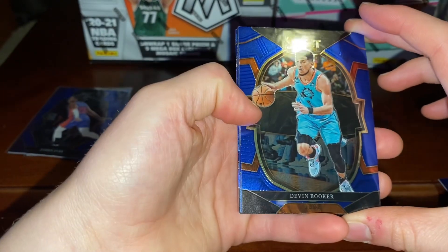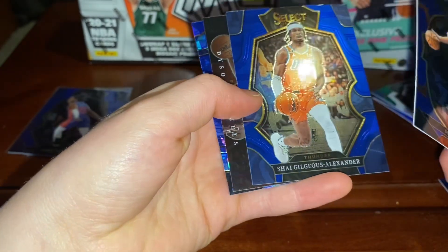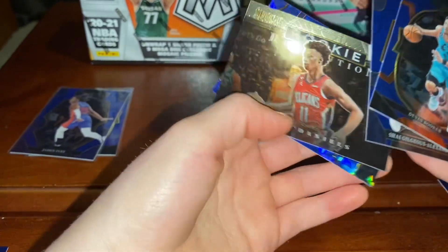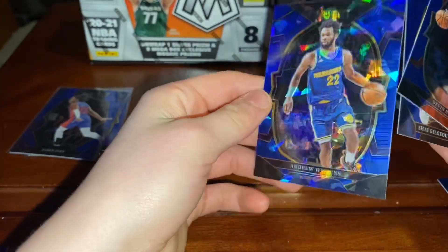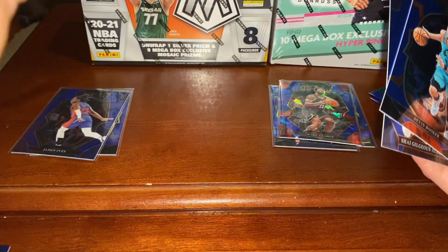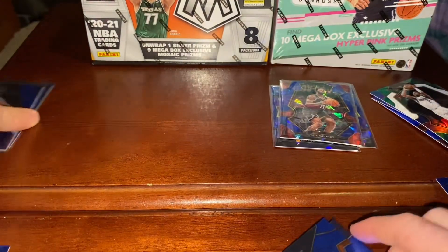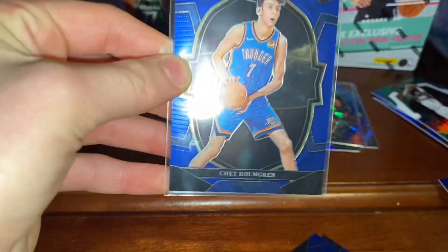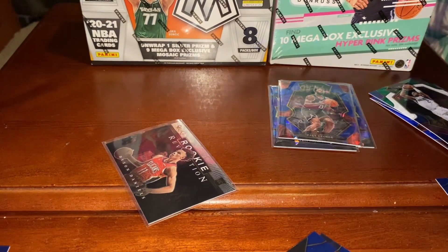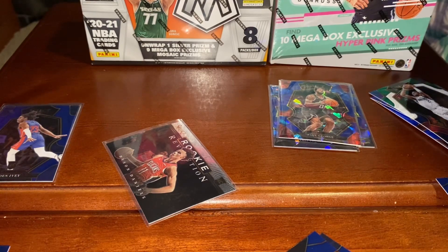Okay, last pack for the Select box — is it good or bad? Dice and Daniel Daniels, and Andrew Wiggins. That box — not bad at all. I like the Chet rookie. There are some Select boxes you open and you don't get anything, so at least we got two good rookies in that one.